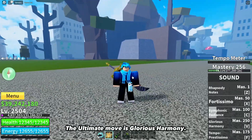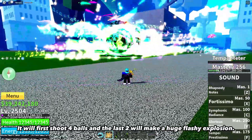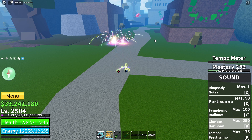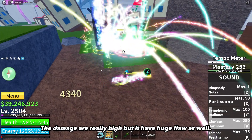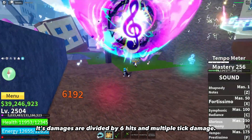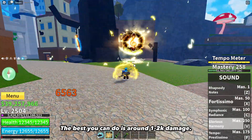The ultimate move is Glorious Harmony. You will summon these musical balls and shoot them. It will first shoot 4 balls and the last 2 will make a huge flashy explosion. The damage is really high, but it has a huge flaw as well — its damage is divided by 6 hits and multiple tick damage. If you miss any of these shots or enemies quickly run away from it, the best you can do is around 1 to 2k damage.